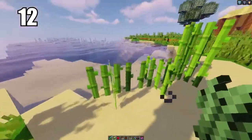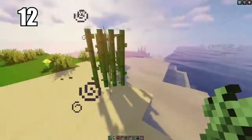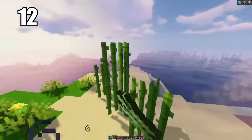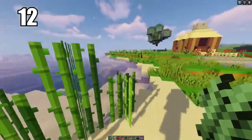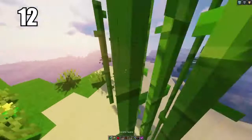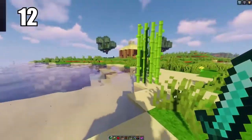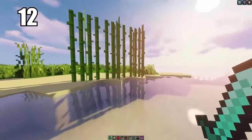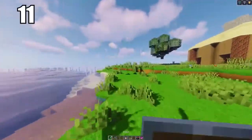Tip number 12: if you're going to grow sugar cane, grow it on sand — people claim that's the best and fastest way. You want the resource because sugar is an important ingredient in making cakes, and it's also great for trading with villagers since that's often what they want. Having a block of sand in contact with water near your house or farms is probably the easiest way to go about it.